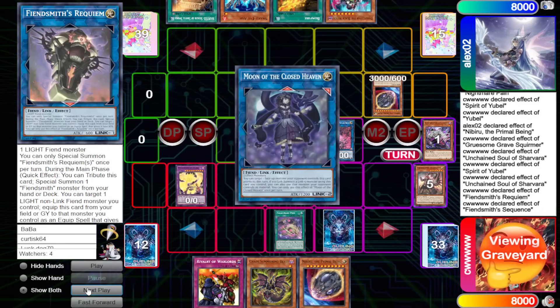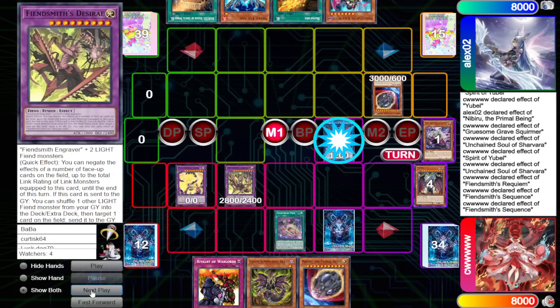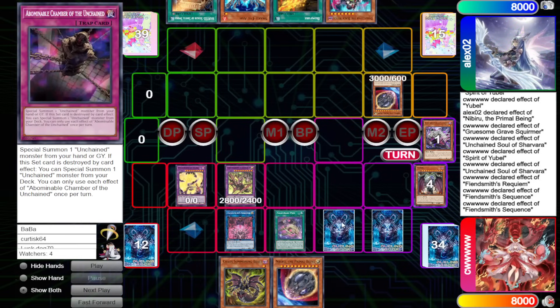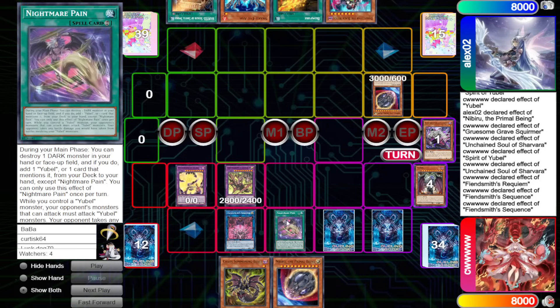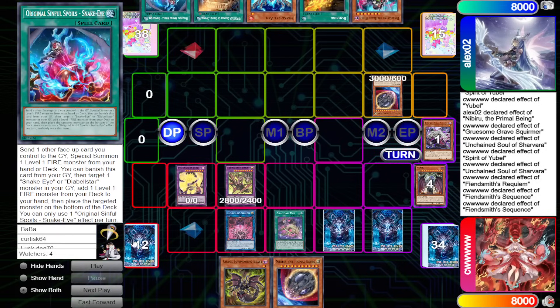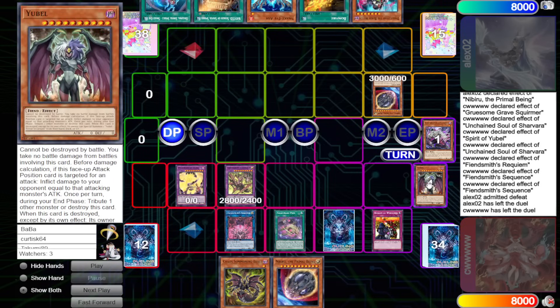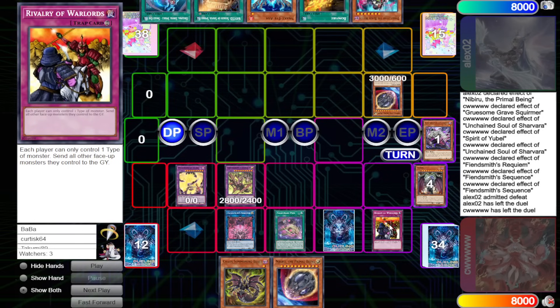It's fine to leave Nib on field so Warlords sticks even harder. With Nightmare Pain up, they have to attack Phantom of U-Bell — they can't out Desiree. Alex draws Original, then CW flips Warlords and they instantly admit defeat. That is fair enough — there's not too much you can do about Warlords; this card will usually just win the game on the spot.